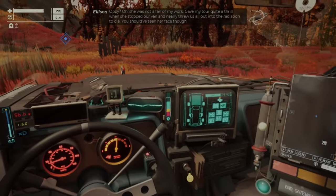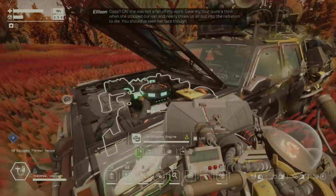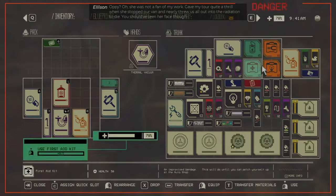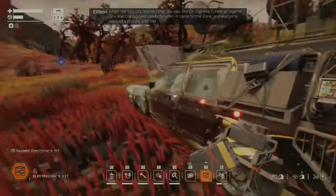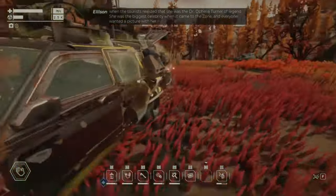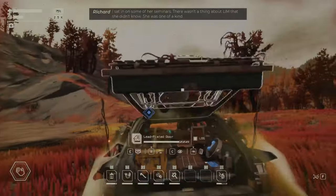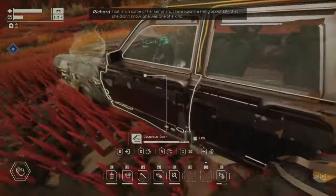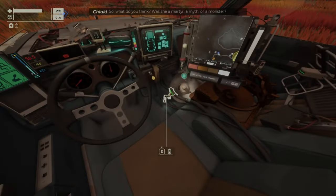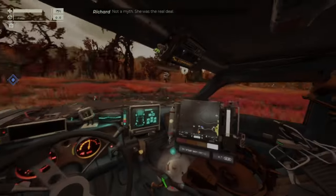I'm losing power — the engine is messed up. Yeah, the engine has a short spark plug, so I need the electrician kit. Let me pick this up and continue. I'm going to visit that area and find some thermosoft crystals, but I also need to find a truck to get fuel if possible.